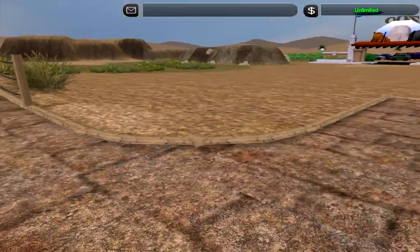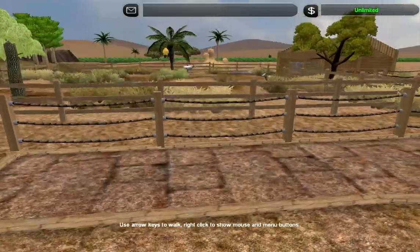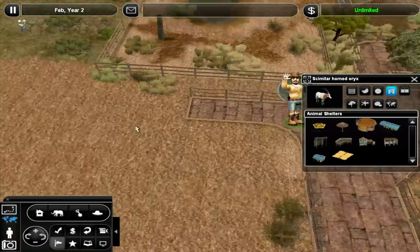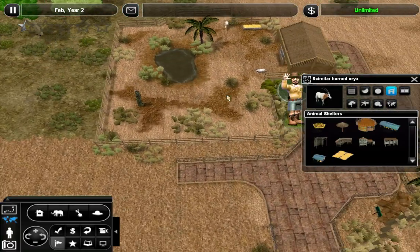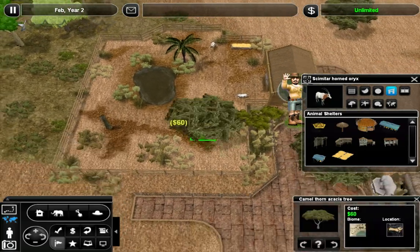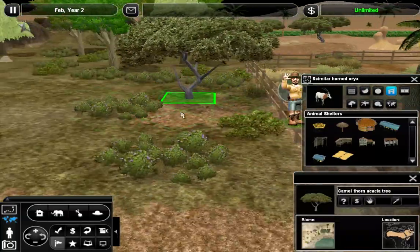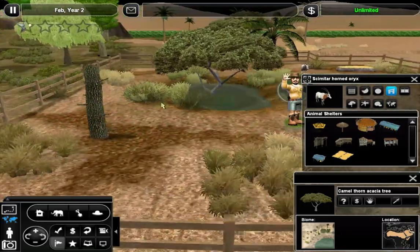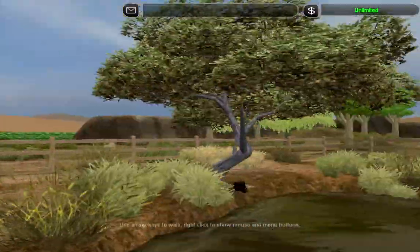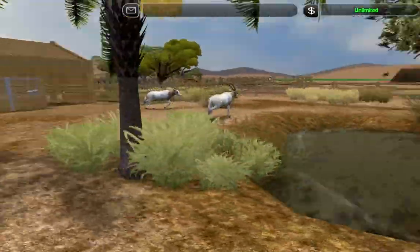Maybe we can have some kind of elevated viewing platform structure right here that you can climb up into, and then you can view this exhibit from there. It's a little bit far away, but close enough I think. How do we feel about having one of these trees in here? Oh, that looks really good right there. See how the terrain painted it sand? It's overhanging the pond, which is really nice, and they can walk under here. I like it.